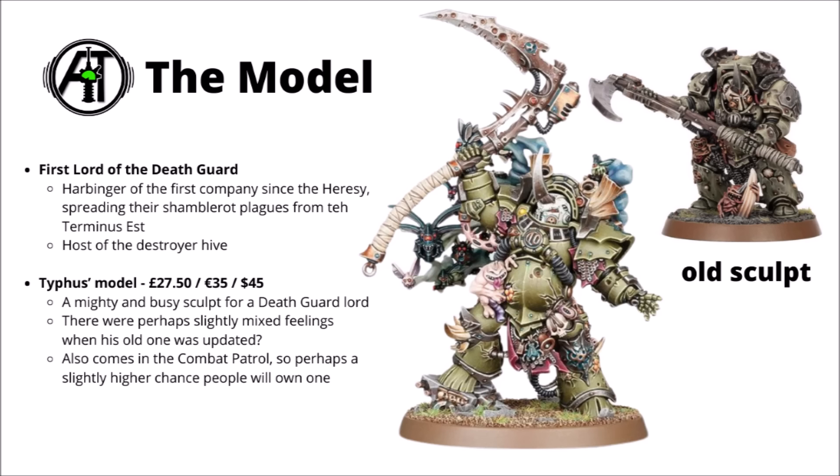It's definitely a contrast with the maybe slightly more exuberant and finer details of the Death Guard at the moment. His Destroyer Hive on the new model is represented by a whole bunch of flies, and he's got a fair few other Nurglish familiars lurking here and there. He is a miniature that quite a lot of Death Guard players might have, given that he comes in the combat patrol — kind of unusual for a named character — alongside 30 Poxwalkers, which is appropriate enough for his lore spreading the plague to the mortals.